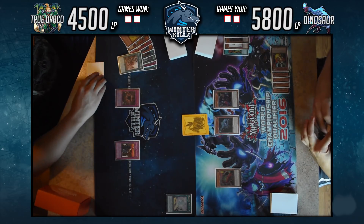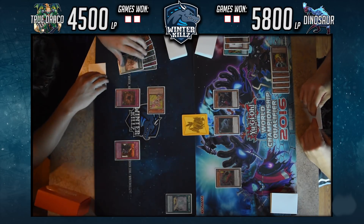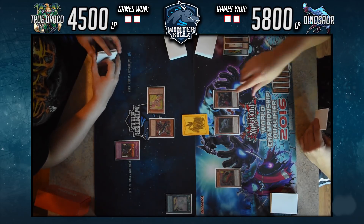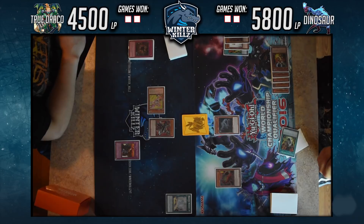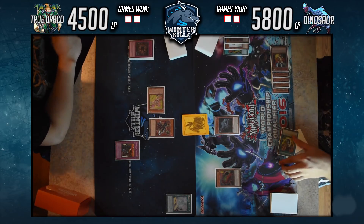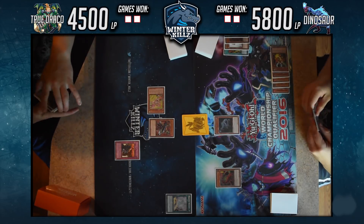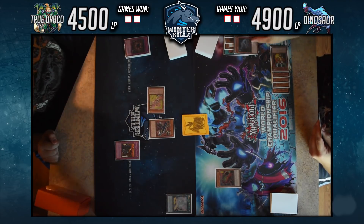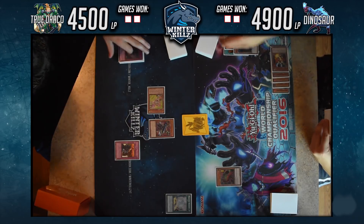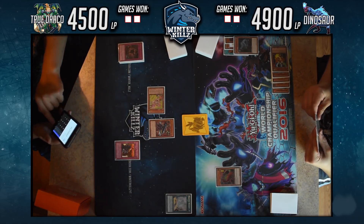I use Return to bring back Maiden, then tribute it away to summon Ignis, which pops Coatlas. Coatlas's effect when sent by a card effect adds Double Evolution Pill — no way around that. He crashes Coatlas into Ignis. I swing over the Oviraptor for 900 damage, leaving him with a Giant Rex and no cards in hand. My life points are at 4500 to his 4900 currently, not able to do much with limited resources.